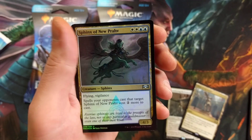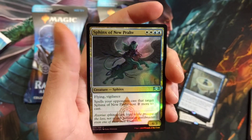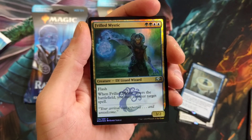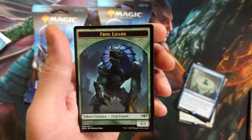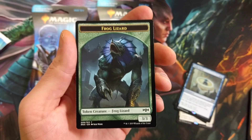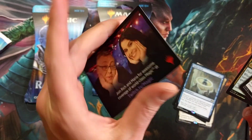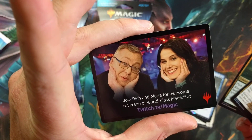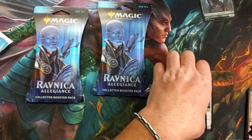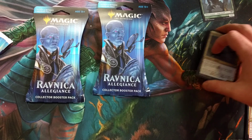Lumbering Battlement is probably the prize in this pack; Plaza of Harmony might be a buck or two. Sphinx of New Prahv is our foil card, and a Frilled Mystic — that's nice, not bad at all. And a Frog Lizard token? Why would they give you a token in a premium pack? That makes absolutely no sense whatsoever — if they're going to do a premium thing, why give you a frog token?